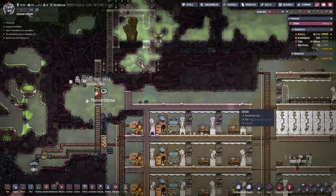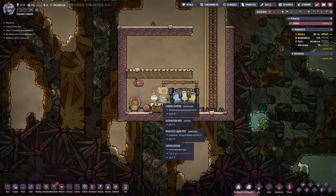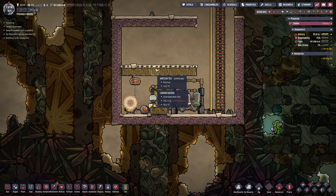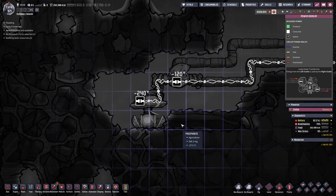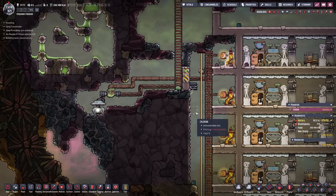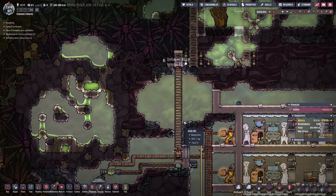This costs barely anything and we can just hook up to this pipe here now whatever we want. So for example, instead of having this carbon skimmer in the bottom - if we don't want carbon dioxide in the bottom of our base - we're just going to build one single pump down there. This one is 120 and 120 makes 240, and one of these here is also 240. It's that easy. And usually we wouldn't need the gas filter, especially if we put it on the very bottom of our base. Very good solution in my opinion.